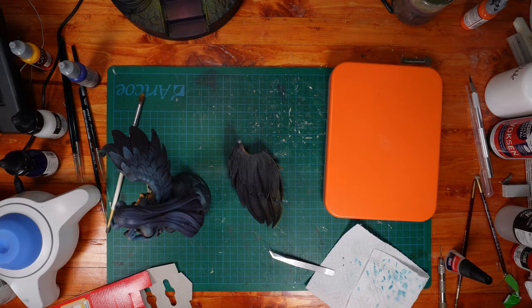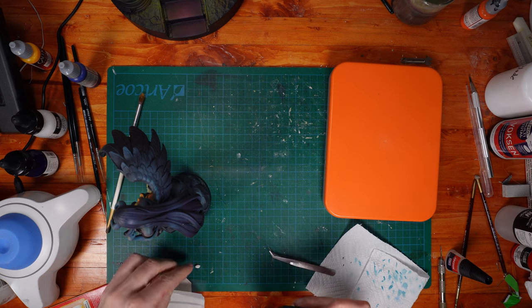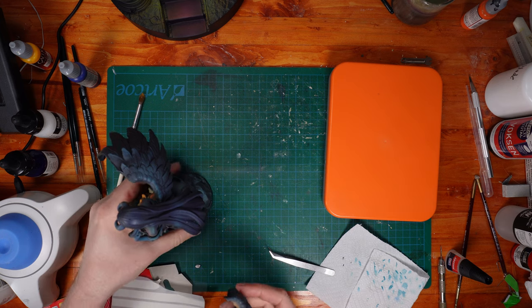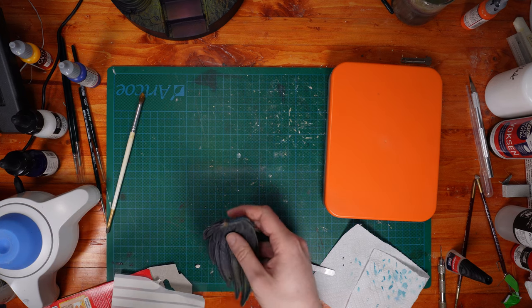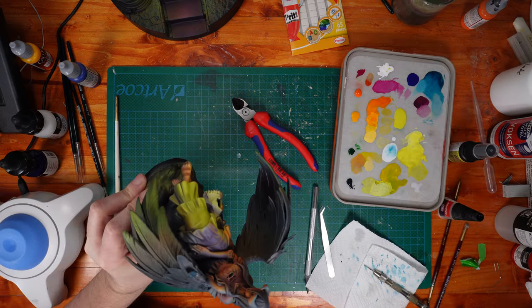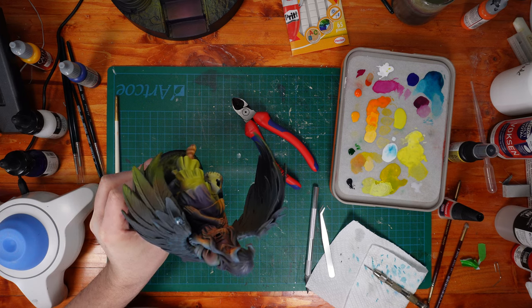For the sake of symmetry — and because this whole process was going way too smoothly — I decided to once again drop the figure off camera and break the other wing. At least it's good to know that my repair holds up better than the resin itself does. Once I was done crying I had to fix that up before I could move on to the final steps.